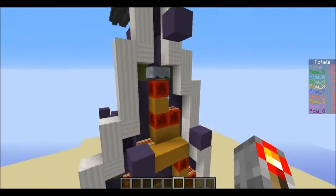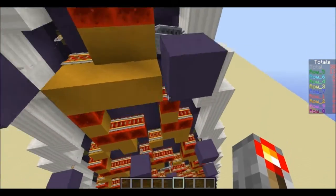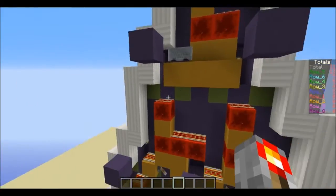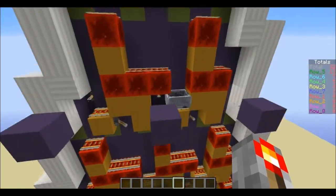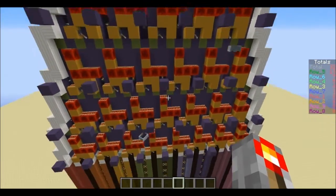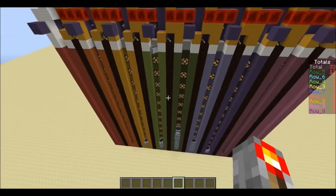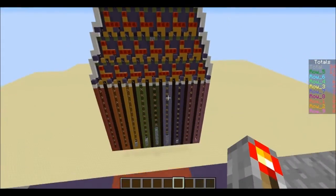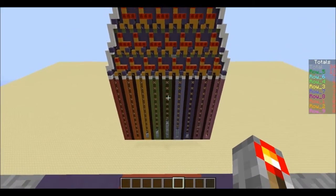So it chooses which of the pistons to extend and pushes the minecart. The minecart will either end up here or here, and no matter which one it ends up in, the same thing's going to happen — it's going to go left or right. Eventually the minecarts will trickle down all the way to the bottom. Let's do a quick time-lapse of the rest of this.